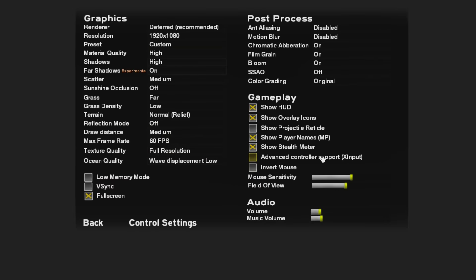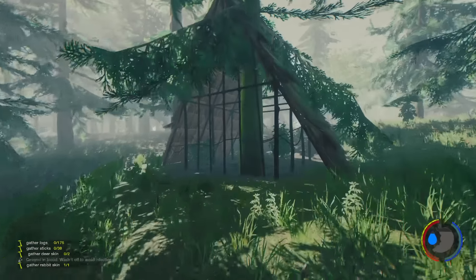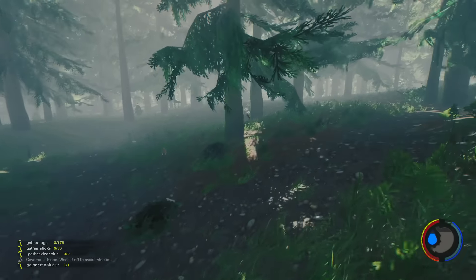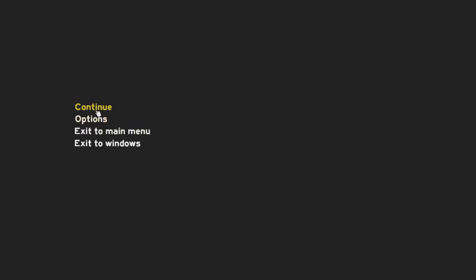I tried changing my color grading earlier by the way. Right now it's on original, but if you put blockbuster on it looks a bit washed out in the day. When you go to the caves though it actually looks pretty good - see how bright everything is, it's crazy. Let me know if you think that's better or worse.